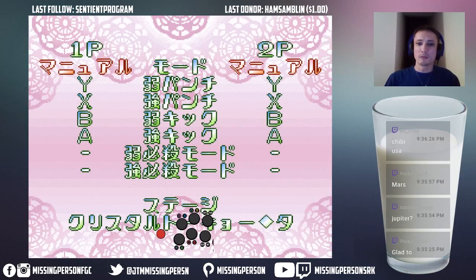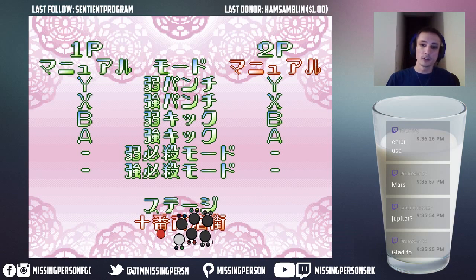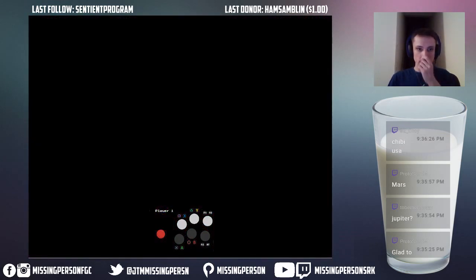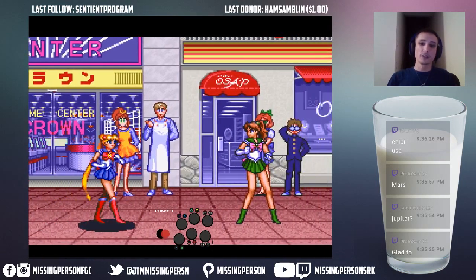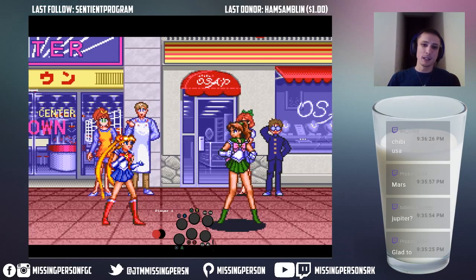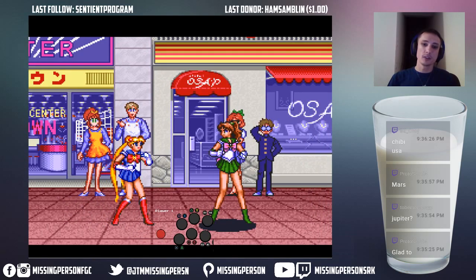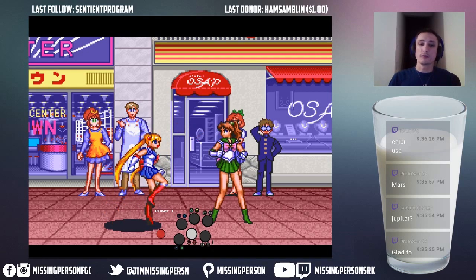One thing that some people don't actually know is that there's actually a stage select here, so you can pick any of them. I will go ahead and go with the shopping street. So this is a very interesting game in that you actually have more like SNK inputs. So it's not jab, strong, fierce, short, forward, roundhouse like in Street Fighter. It's actually jab and fierce — that's all you get. And short, roundhouse. That's it.